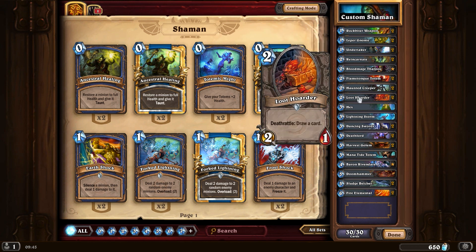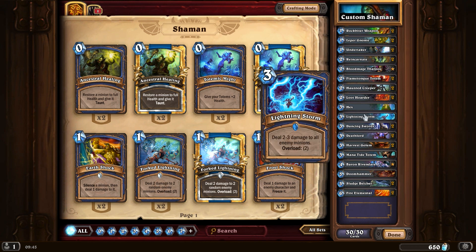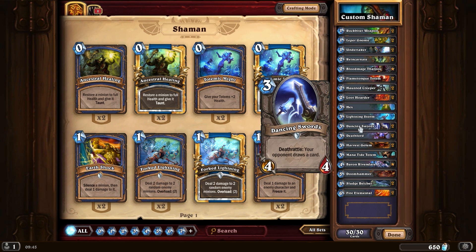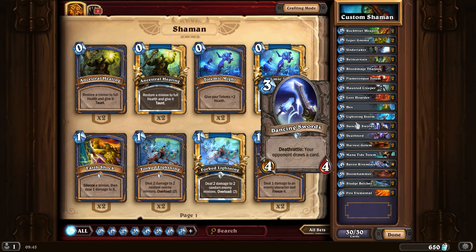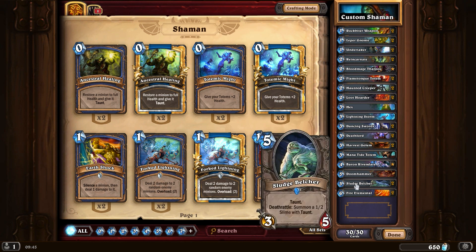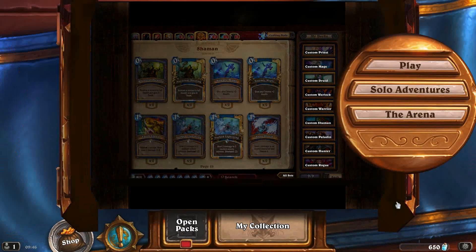Two Nerubian Eggs, two Loot Hoarders, one Hex - I may want a second Hex - and a Lightning Storm. I may need to do something about the spells. Two Dancing Swords, two Deathlords, two Harvest Golems - maybe get rid of the Dancing Swords. A Manatide Totem, Baron Rivendare, Doomhammer, two Sludge Belchers, and two Fire Elementals.